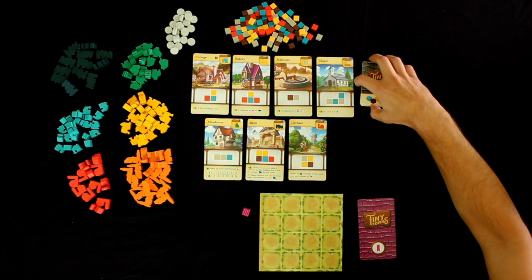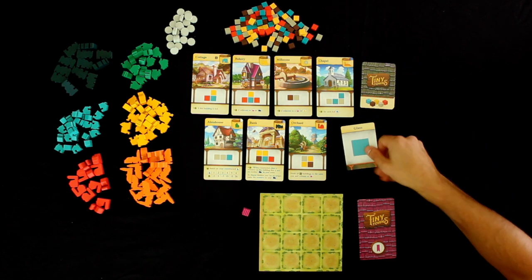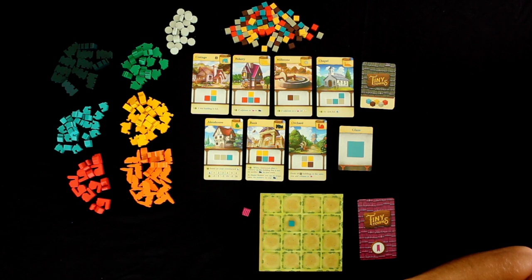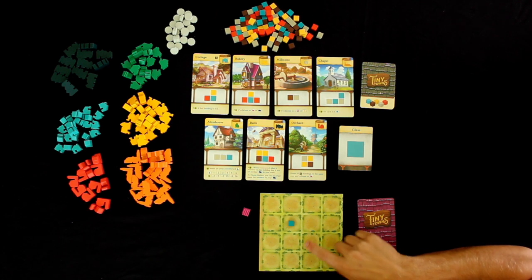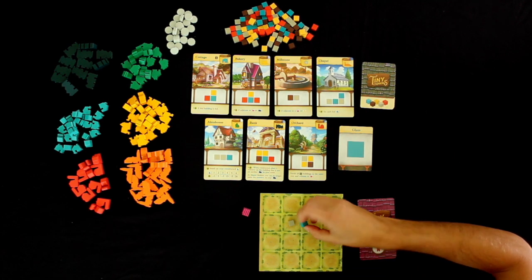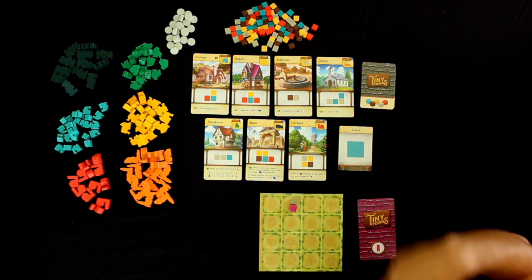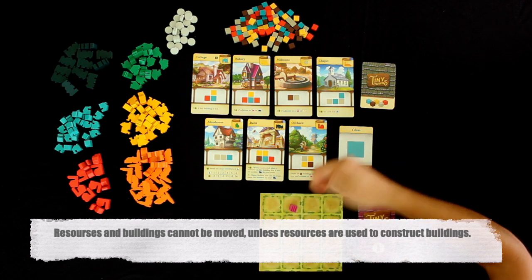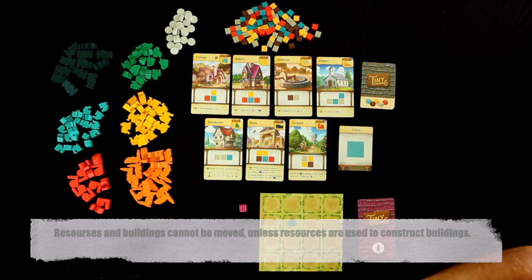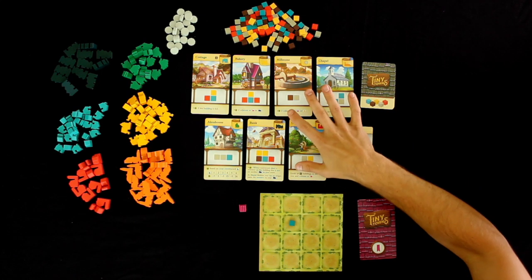What will happen is we're going to flip a card over, and we will all pick the resource shown — like glass, which is blue — and place it into our tiny towns. When you place it into your tiny town it has to go into an empty spot. If there was already a resource or a building there, you cannot place into that same spot. Then if we have any of the correct configurations on our board with resources, we can build buildings.